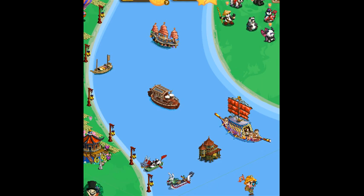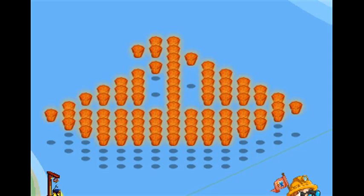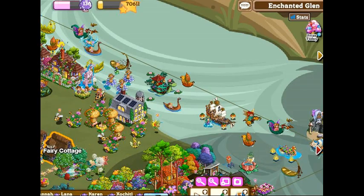Jade Falls: Made using river pagoda, lantern boat, Matsumoto castle and floating restaurant. And a sailboat made from floating lanterns.